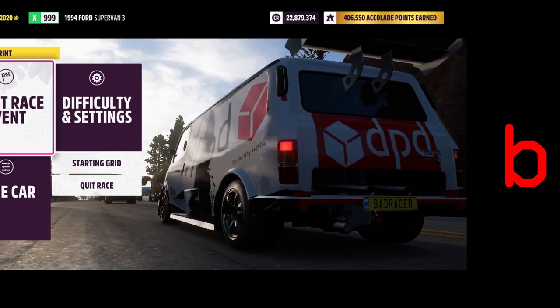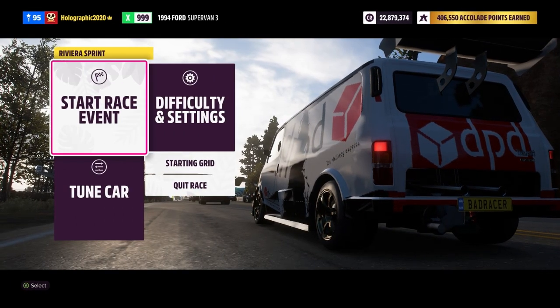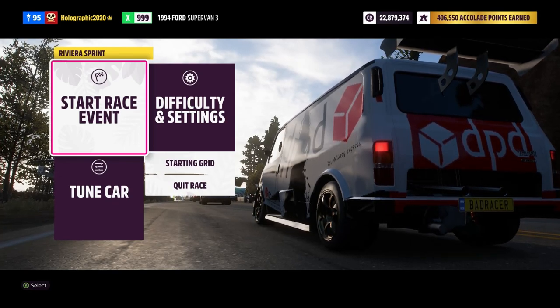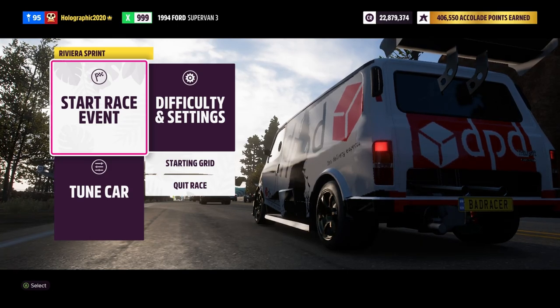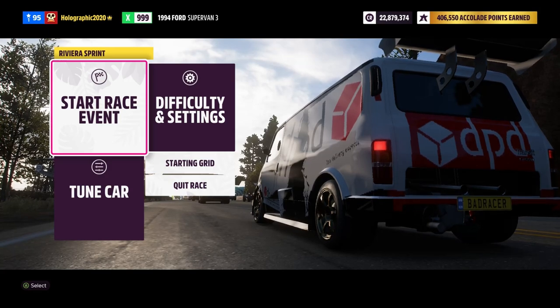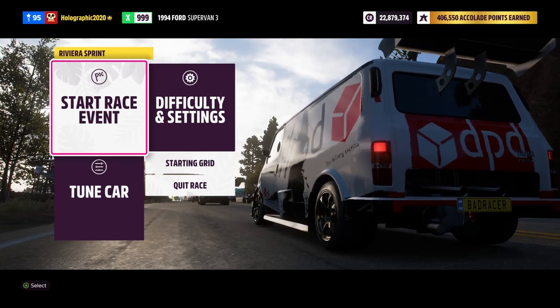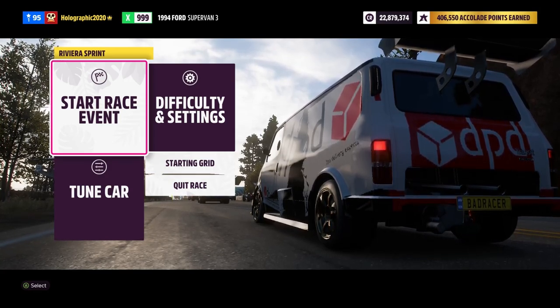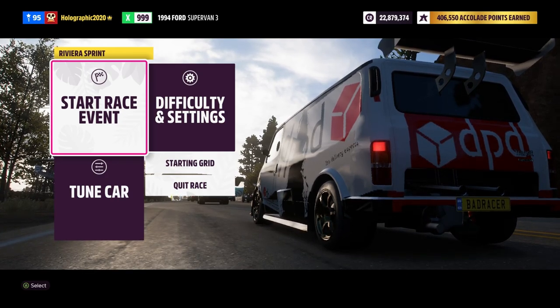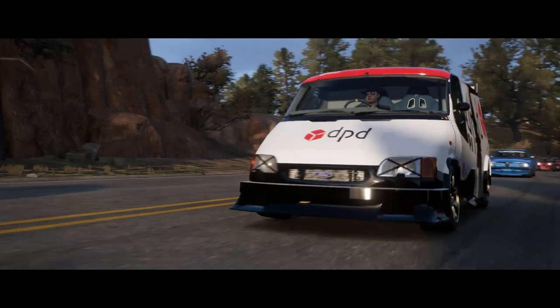Hey, I'm the Bad Racer and welcome to Forza Horizon 5. Today we're doing the Riviera Sprint in the Ford Super Van — that's right, it looks like a transit delivery van. We're gonna see how good it is at road racing. This is an X class so it should be pretty quick, whether I can keep it on the road or not is a different matter altogether.